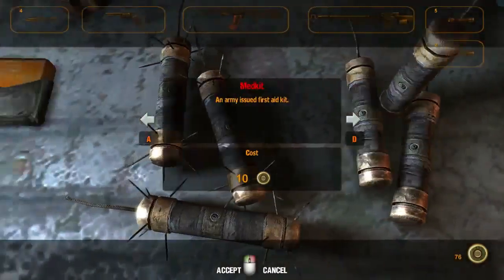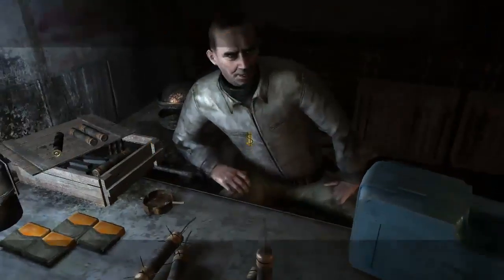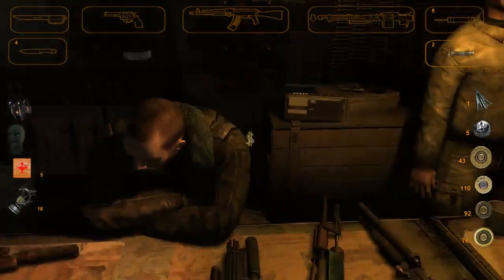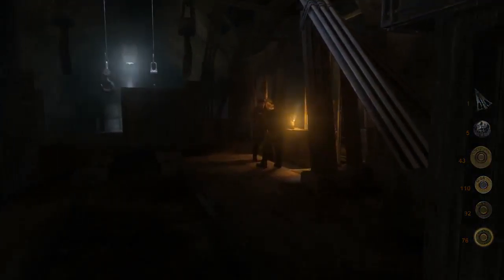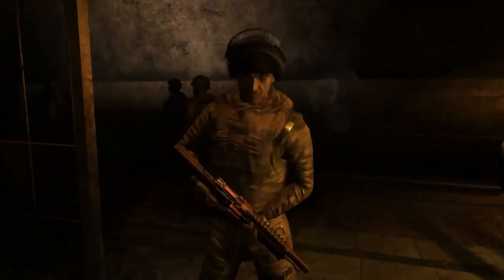I want to sell these grenades. I want to sell this pistol but I don't have one. I'll probably just have to sneak by like a ninja. Oh well — pre-mission over.